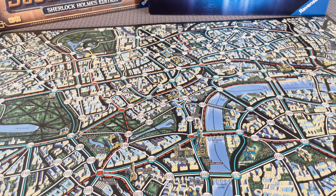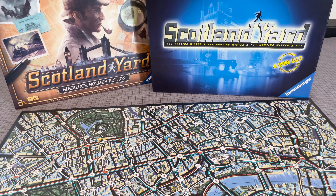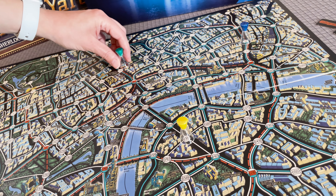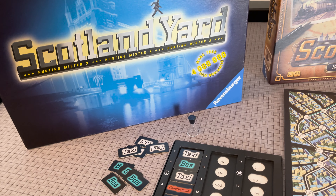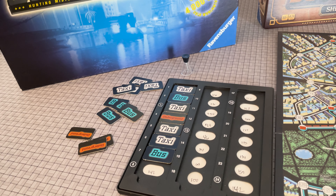Scotland Yard is a one-versus-many game in which the detectives are trying to catch Mr. X. Each player is given a specific number of the different modes of transportation and a random starting location. They must work together, moving about the board in search of their suspect. Mr. X is also given transportation tiles, which serve as clues for the detectives in their search.